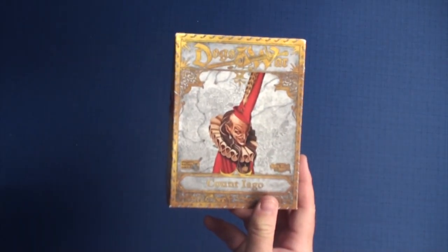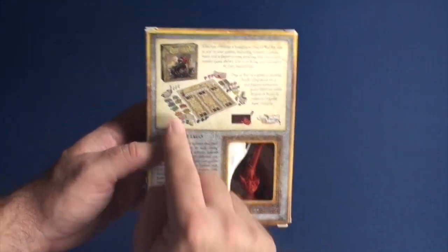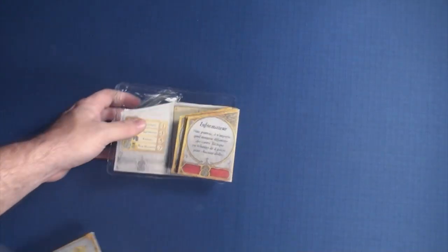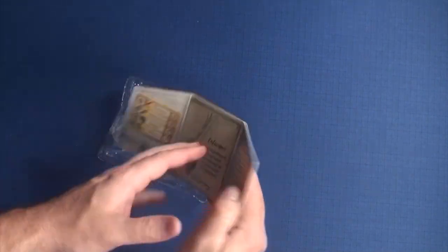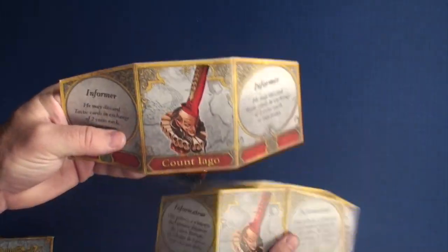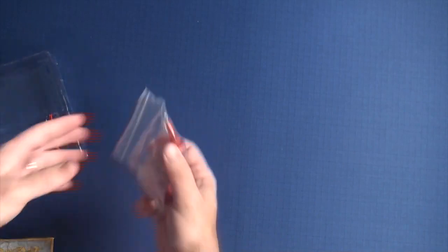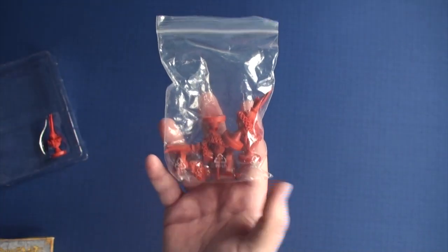So we're going to get the box for Count Iago. You can see the clown coming up, you can see the little miniature in the back and the box. When you open it up you're going to get something like this - you're going to get the screen for him in different languages, so pick which one you want. Here's the English version. You're going to have the one miniature that's kind of stuck in here, and you're going to get a boot of miniatures here.